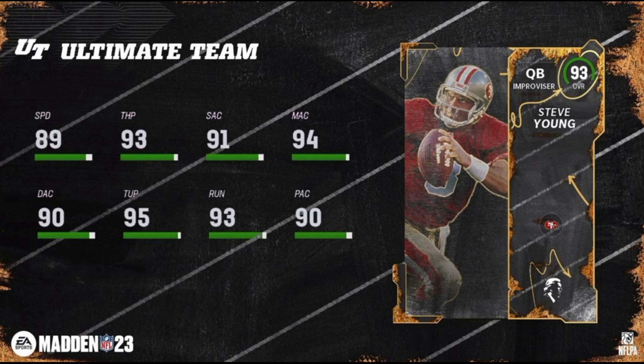Steve Young gets 89 speed, 93 throw power, 91 short accuracy, 94 medium, 95 throw into pressure, 93 throw on the run, and 90 play action. Steve Young will get 49ers and also a Bucs team chemistry — he started off his career with the Bucs. Not very many people remember that. I think a lot of people are pretty excited for Steve Young to be in the game. He gets some pretty good abilities too. His release has not yet been announced.